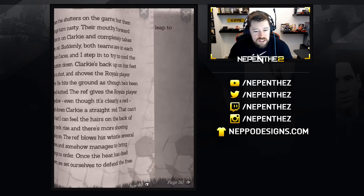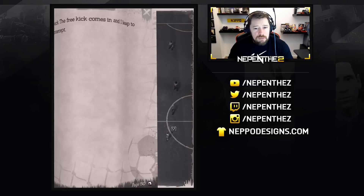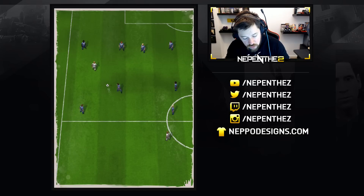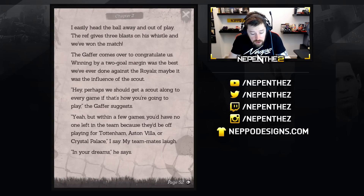Clarkie's back up on his feet like a shot and shoves the Royal player over. He hits the ground as though he's been head-butted. The ref gives the Royals player a yellow even though it's clearly a red, and shows Clarkie a straight red. That can't be fair. The ref somehow manages to bring things to order. Once the heat has died down, we set ourselves to defend the free kick. The free kick comes in and I leap to intercept — it's just a header. I usually head the ball away and out of play. The ref gives three blasts and we've won the match.